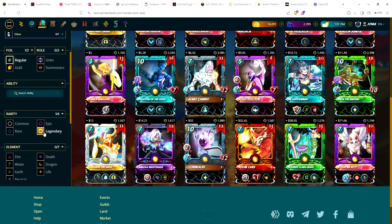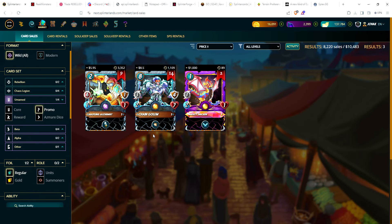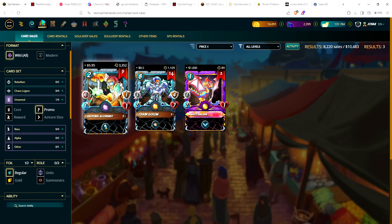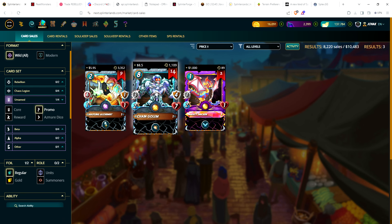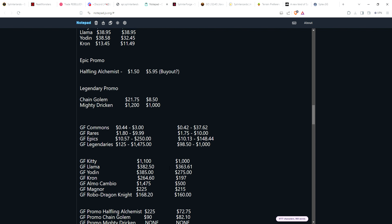Untamed promo cards — only epic and legendary, no commons or rares. The big surprise: Halfling Alchemist had been drifting lower for months, from $5 to $4 to $3; two weeks ago he was $1.50. Now he's spiked back up to $6 — possibly a buyout, only nine copies available, cheapest just under $6. Chain Golem had been a $20–$21 card; now he's $8.50 — a very strange flip, one going up multiples and the other going down multiples. Mighty Dricken is down slightly from $1,200 to $1,000.